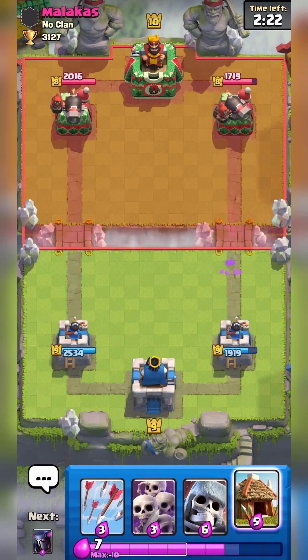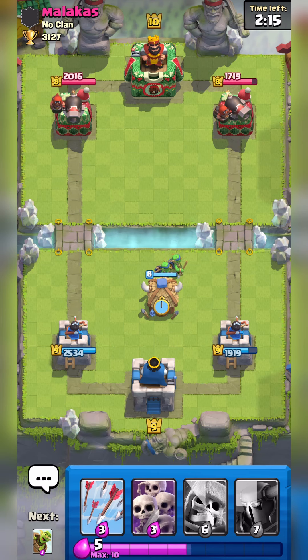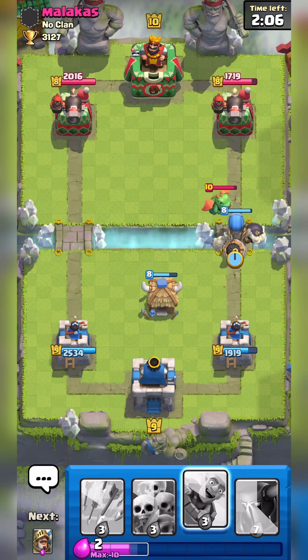With this deck, you want to stack up as many Goblin Huts as you can and try to bait out a spell with either the Goblin Barrel or the Skeleton Army. Any of those cards will get you a lot of value if they spell the Goblin Hut or the Skeleton Army, so you're going to be completely fine.